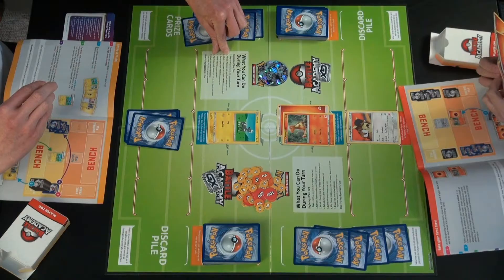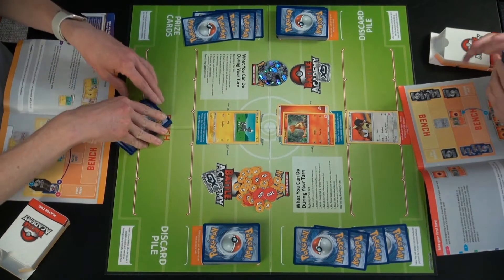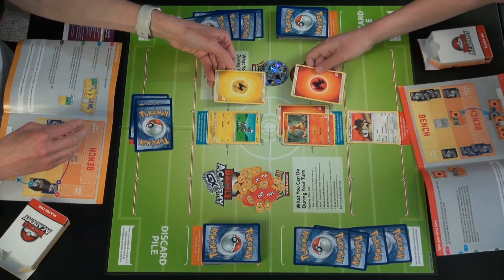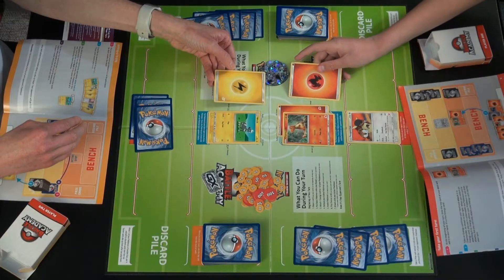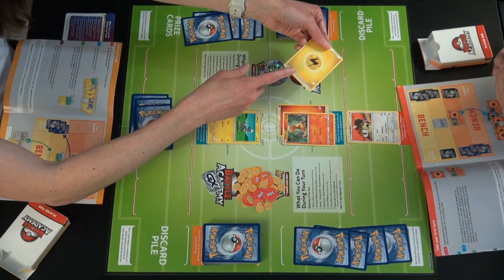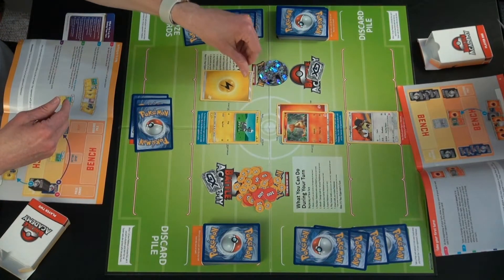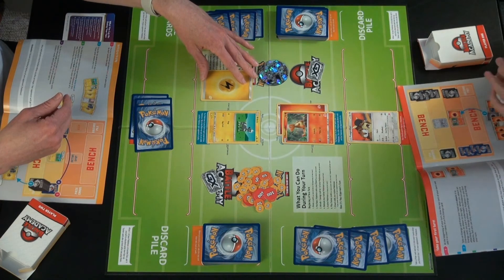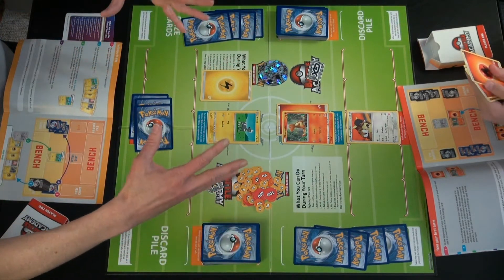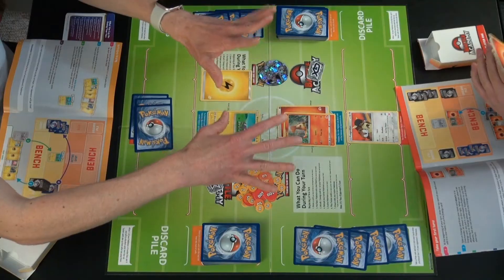You can only attach one energy per turn to any Pokemon. Your energy and my energy look different because they're different types — you need specific types of energy for Pokemon moves. The gray ones mean you can use any energy in that place. What's nice about these decks is they've set it up so you don't have to worry about that — you only have one type of energy so it all works.